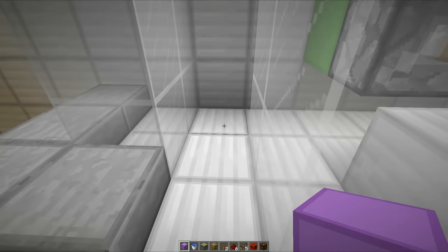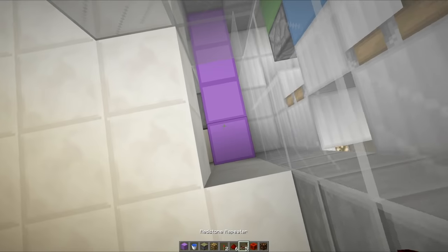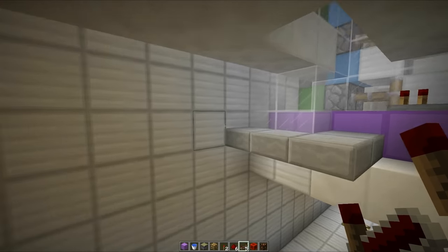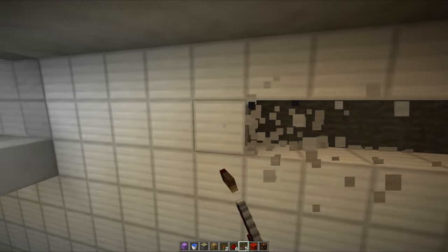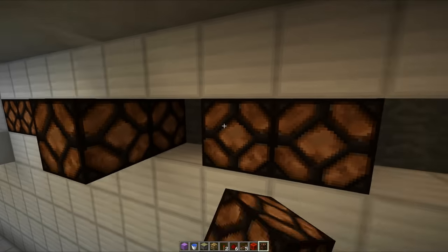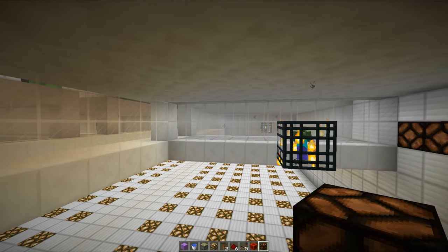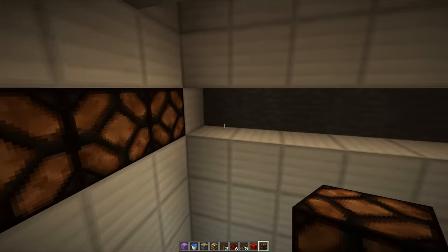Now the next thing I want to do is finally something redstone based. I know it has taken its time, but I want to create a lighting system that will go right the way around. So we're going to do some kind of lighting strip that just goes right the way across like this. Starting from over here we'll take out all of these blocks and run redstone lamps going right the way around. What I thought would look really really cool is we could have them lighting up one by one going around — that would be amazing and actually quite easy to do. I reckon we should give that a shot because that would look really really good.